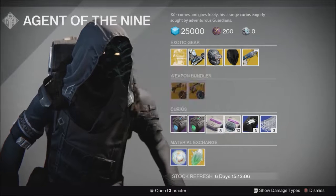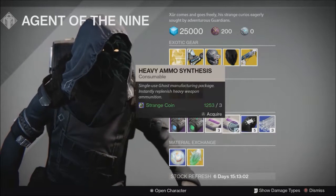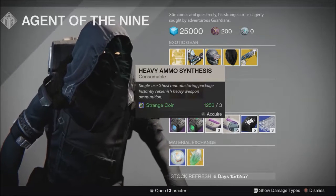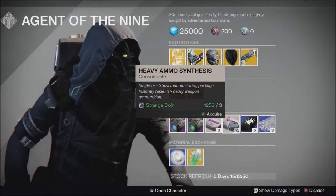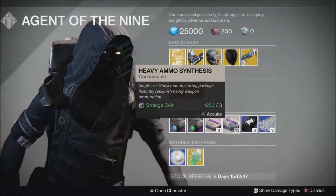Moving into heavy ammo synthesis — we have 3 for 1 and 10 for 3. 10 for 3 is technically a better deal, always do this. These can be traded into factions for faction reputation, and those packages drop up to 400 light now. Or they can do what they're meant to, which is to instantly replenish heavy ammunition while in combat — the Crucible does not count.